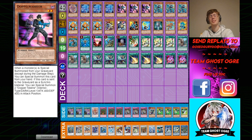Doppelwarrior just lets you keep Synchro Climbing and summoning tokens, then you make Shaman and summon it back, and keep going. It just lets you draw a lot of cards off Librarian and make some nice Synchros.